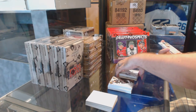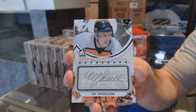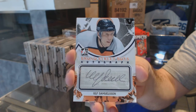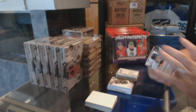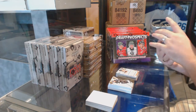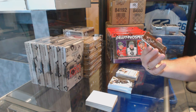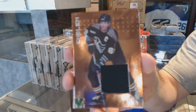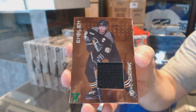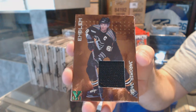We've got a Broad Street Bullies autograph of Ulf Samuelson. Oh, that's cool — I believe it's a Millennium Series emblem of Yarmor Yager.